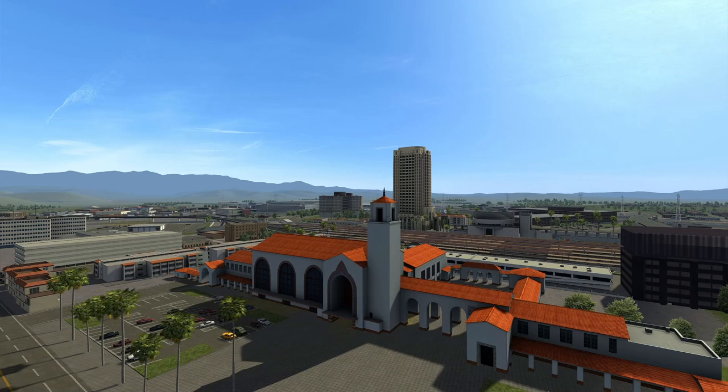Welcome to sunny Southern California. This is, of course, the Pacific Surf Liner route. Now, the original route in its entirety goes from San Luis Obispo to San Diego. In this case, in Train Sim, it's always gone from Los Angeles, which we're currently in, down to San Diego. So we're just going to jump around the map and see what all's changed.